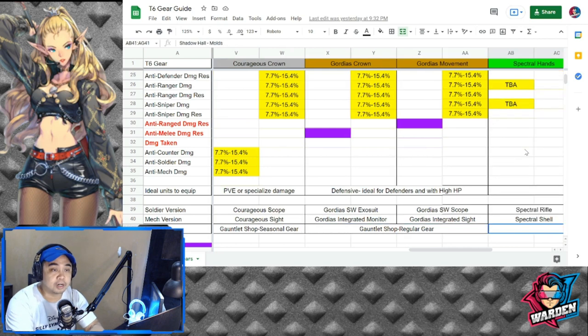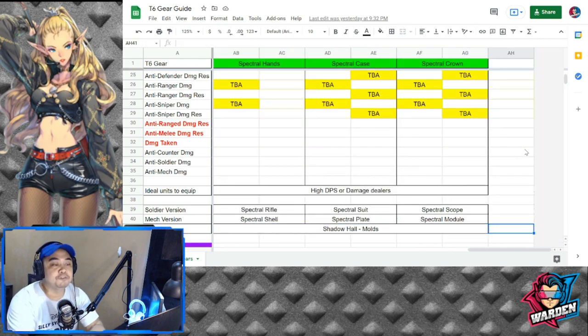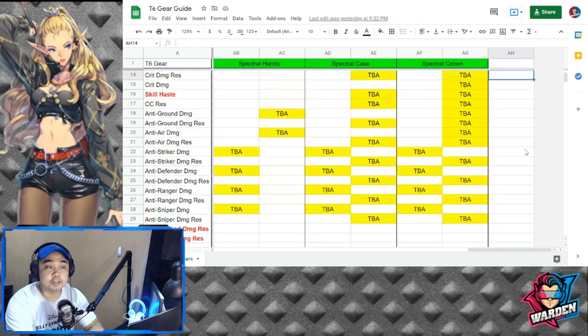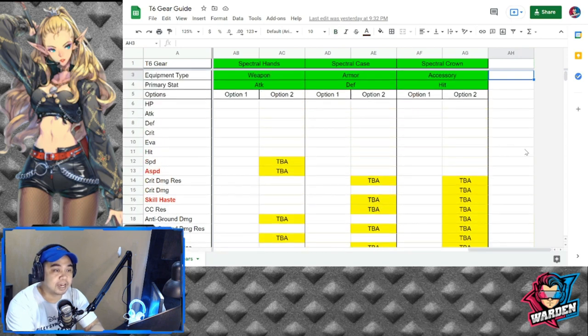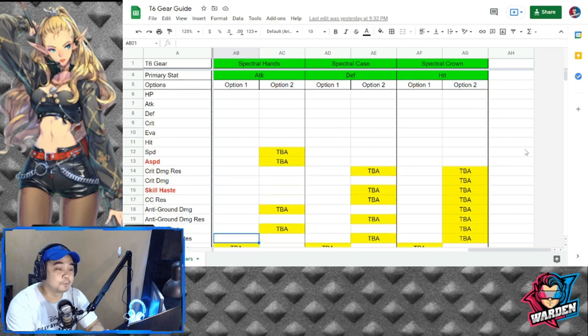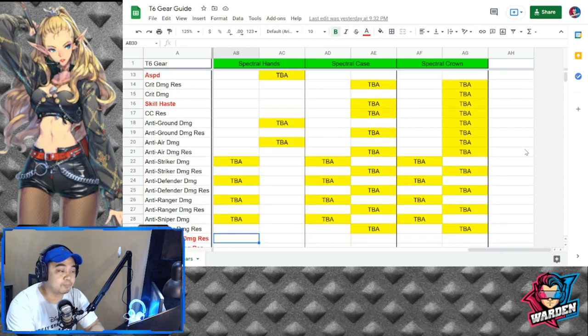There are also counterparts for soldier and mech for Gorgeous, and it's available in your Gauntlet shop under regular gear. The last topic covers future gears we're expecting soon — Spectral Hands. Spectral Hands is geared more toward the attack side, increasing attack. The stats are TBA because I only got these from the Korean server data and can't read Korean, but the highlighted portions show where the stats will be available.